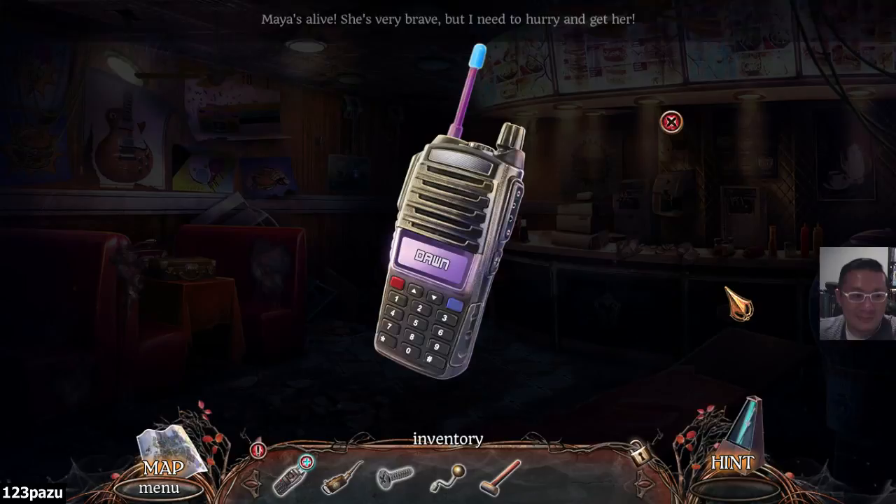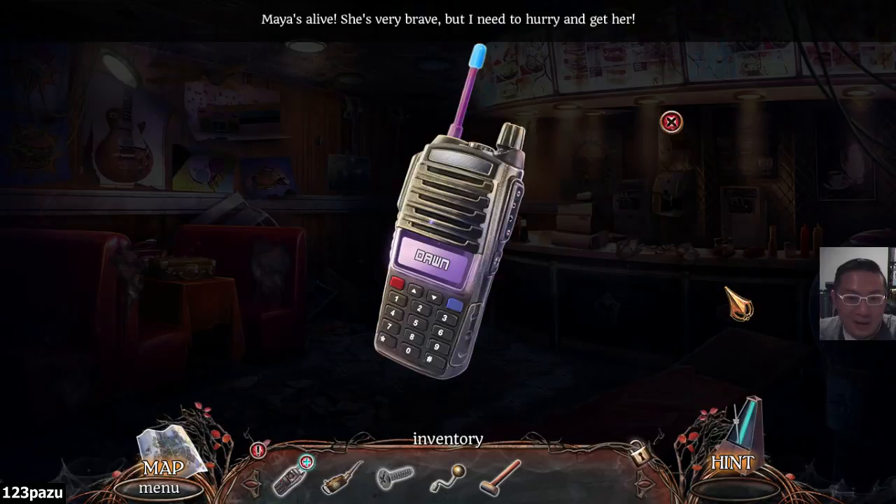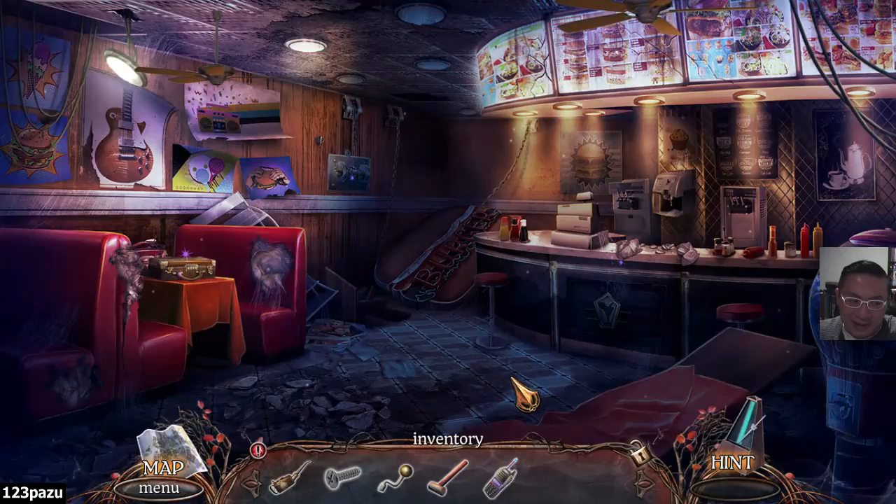Maya. Maya, can you hear me? Maya is alive. She is very brave, but I need to hurry and get her. Hospital - we are going to the hospital. Just like Silent Hill. Have you guys played Silent Hill, the series? There's so many games in the series. Are you guys familiar with those games?